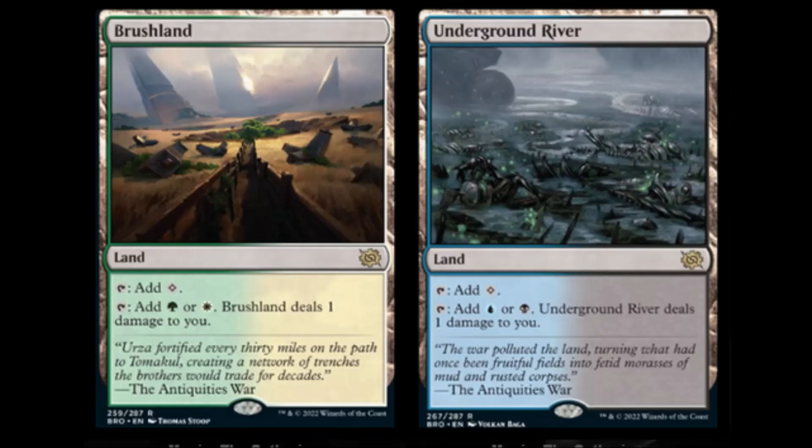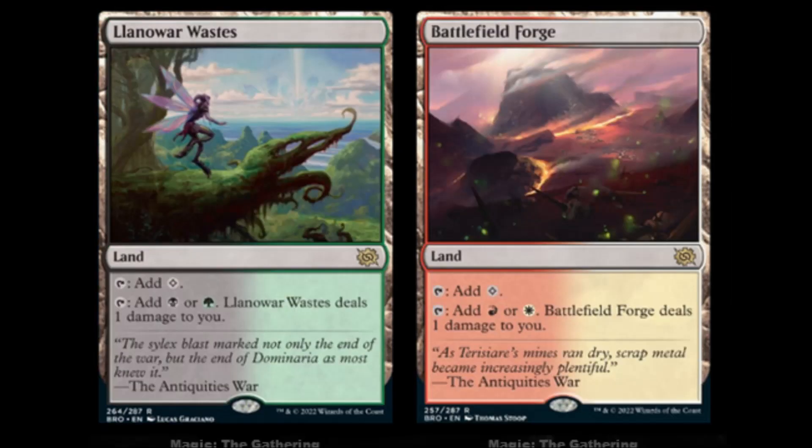We've got the land cycle reprints — Brushland, Underground River, the Land of War Waste... I'm not too fond of some of the art but the Brushland looks great. Got a little fairy hanging out just chilling.